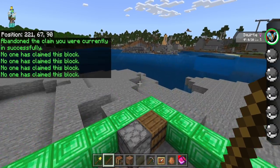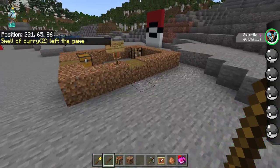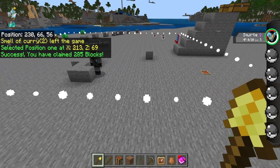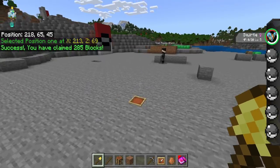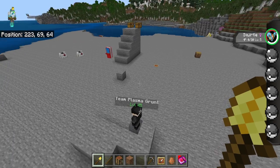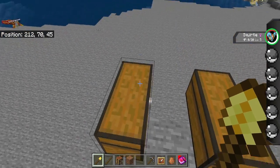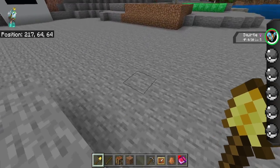Basically this all works on a claim points system - when you start, you're going to get 540 blocks that you can claim. You can measure that by clicking one block and then clicking over here. So that was 285 blocks, so now I only have 540 minus 285 blocks left to claim. With the server that's going to come out, you'll be able to gain these blocks from crates or buy them with money, so you can create bigger and bigger claims, which is really cool.